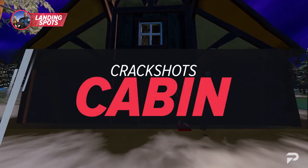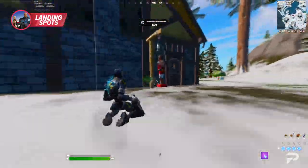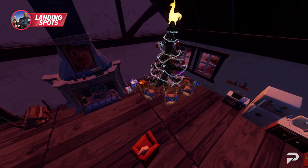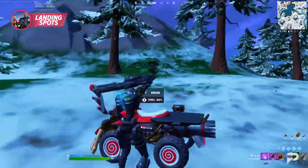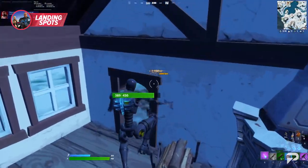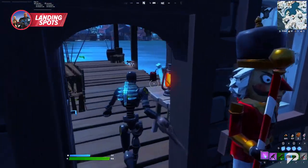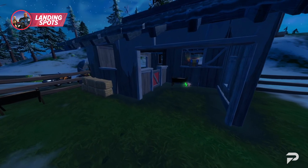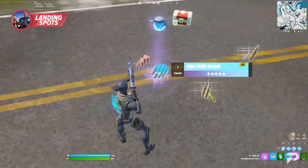Crackshot's Cabin is actually a really decent place to land, giving you access to vehicles, chests, and a guaranteed llama spawn. There are around five chests to find, which is great for a POI away from the main areas. There are also two quad crashers in the area — some of the best ways to get across the snowy terrain and perfect for starting your rotation. The real highlight is the llama in the nearby barnhouse, which is guaranteed to spawn every single game. Go after it and bring it down as quickly as you can, because there are some excellent goodies inside.